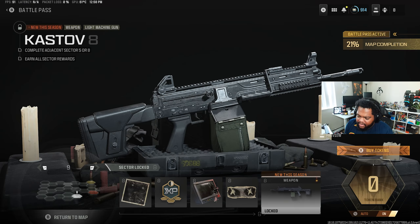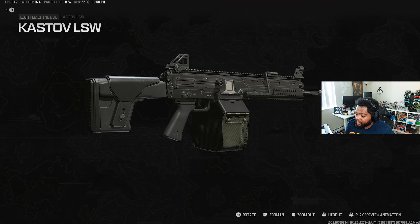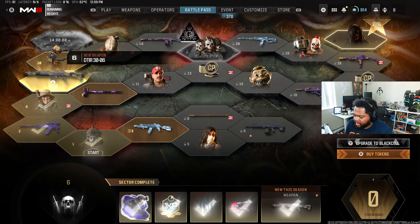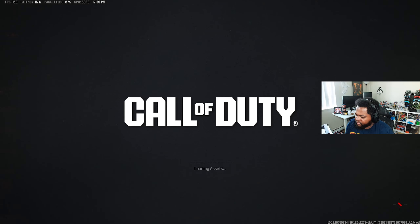Looking at the weapons, we've got another Cast-off based weapon - looks to be an LMG, looks cool. And then this other one which I've already unlocked: the DTIR 30-06 is a battle rifle and I think it's fully auto but apparently has literally no recoil. Let's try it out in the gunsmith really quick.